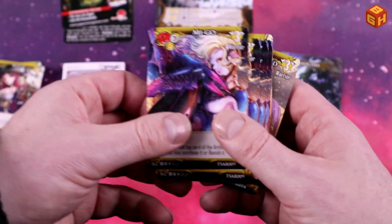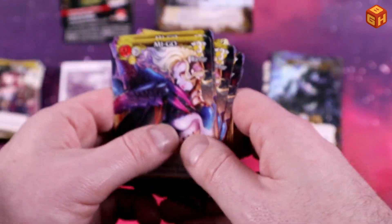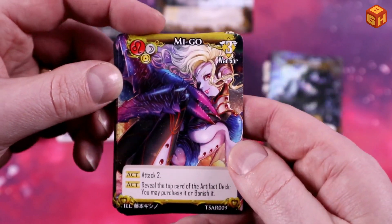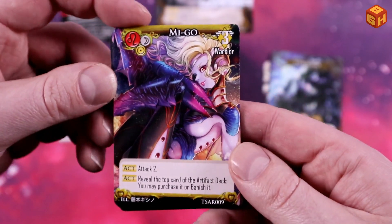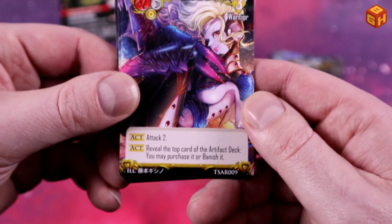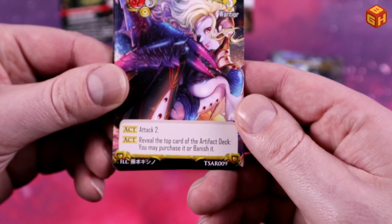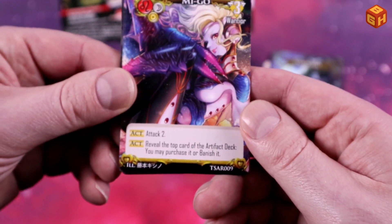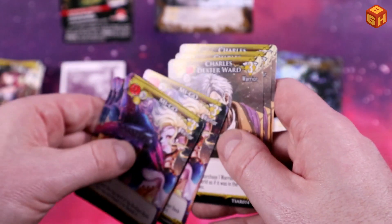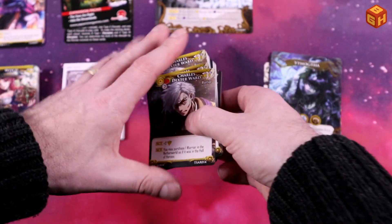Then we get the Mi-Go - five of those. Mi-Go is a warrior, costs three, has a red color. It has two act actions: you can attack for two, or reveal the top card of the artifact deck and may purchase it or banish it.